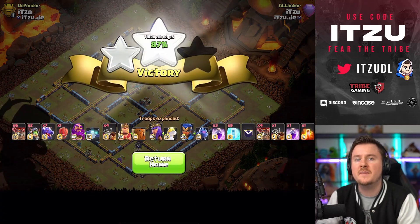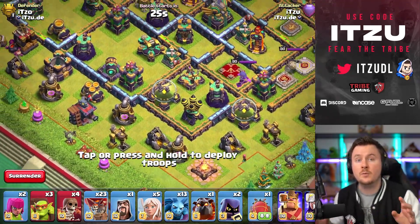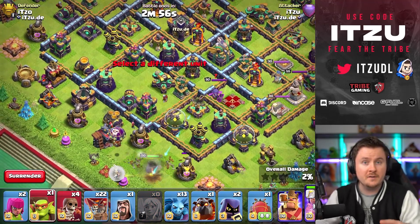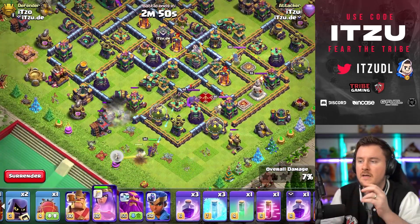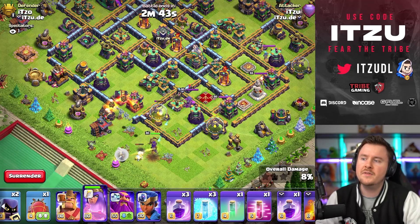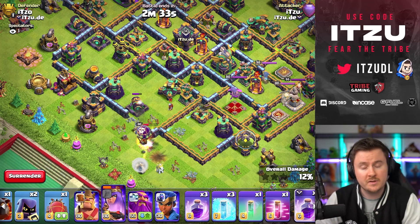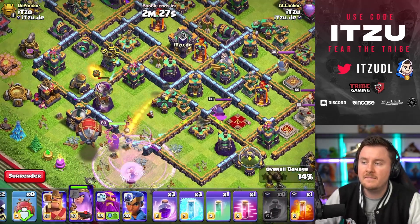The next strategy is queen charge-based: queen charge dragon riders, queen charge lalo, queen charge rocket loons — strategies that really concentrate on the queen charge without splitting spells like in queen charge hybrid. What you're doing is charging into the scatter compartments. By queen charging those scatter compartments you're getting a lot of access not only to the scatter itself but also to the core if you keep wall breaking. You have a lot of wall breaks with this army composition, which is really solid and important.